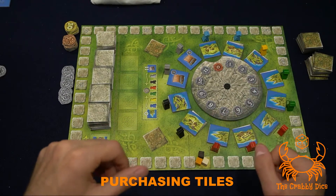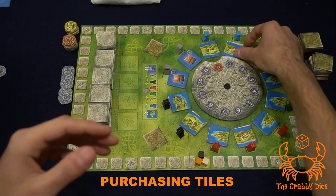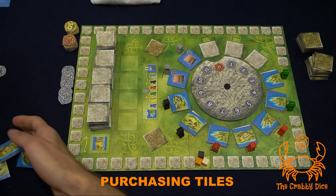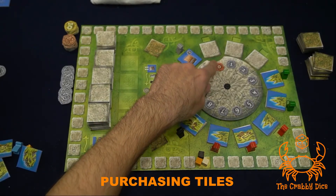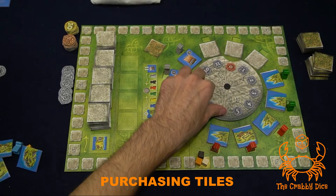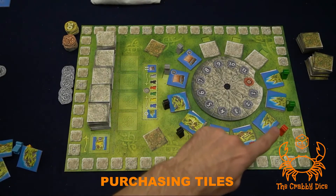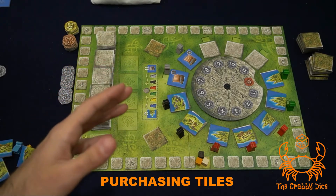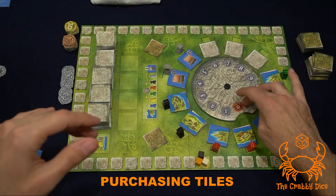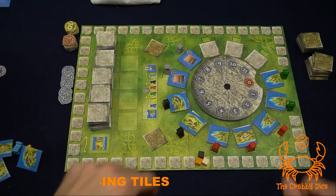There's also a way for the wheel to rotate and lower the cost of tiles. For example, say the first, second, and third player each take a combination. Whenever the zero-space combination is taken, the wheel rotates to meet the next available tile, which lowers the price of all upcoming tiles. This keeps happening as more combinations are taken — that's basically all the rules regarding the purchasing wheel.